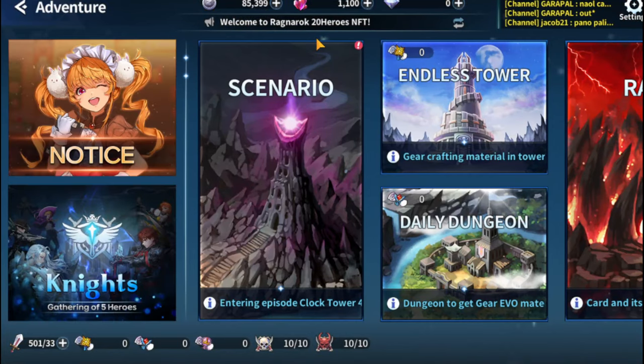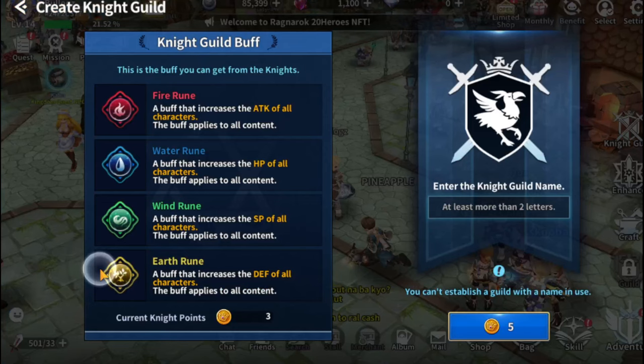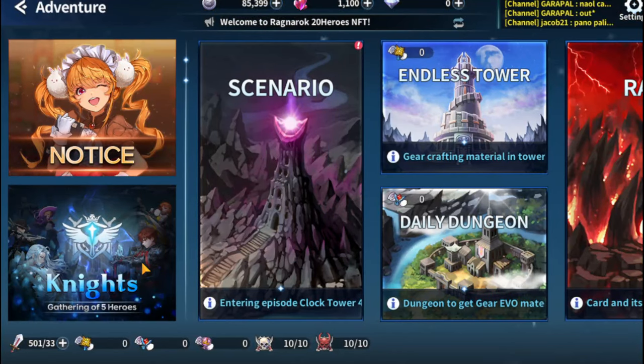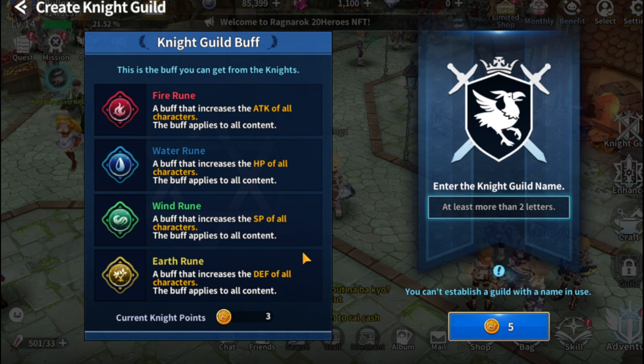In the adventure section, there is a Knight feature which is basically like a guild. It's a different feature and it's not open for me yet since I don't have the token, but you can create a guild when you have that token.